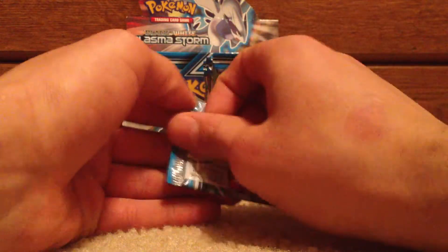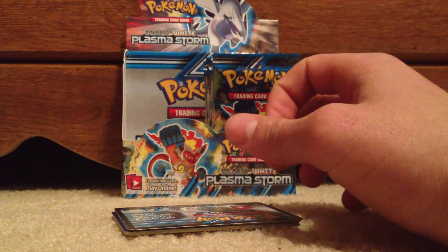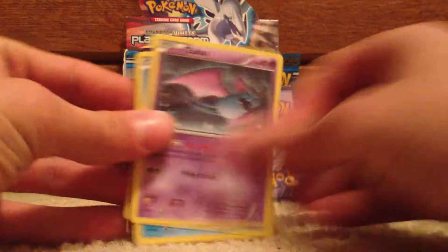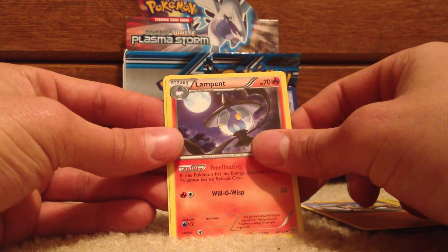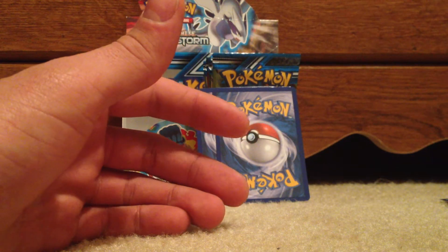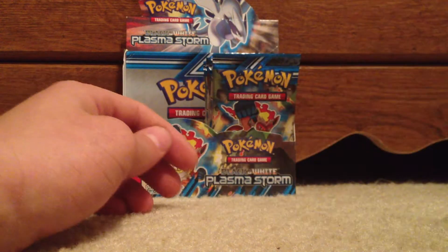Okay, Boogia pack next. Zubat, Zubat, Squirtle, Perloin, Sewaddle, Timber, Colerous Machine, Lampent, Lampend, Magneton and Magneton — cool artwork on that one. Reverse is a Litwick. Rare is a Vanillux Ice Cream — I want some ice cream!